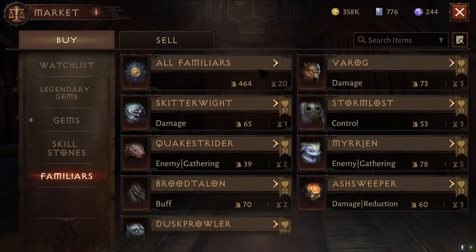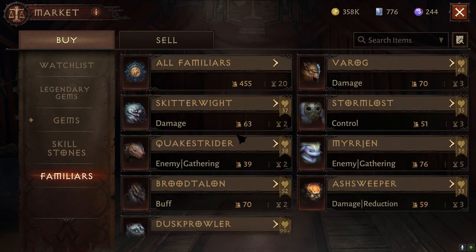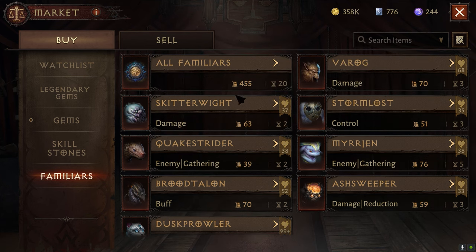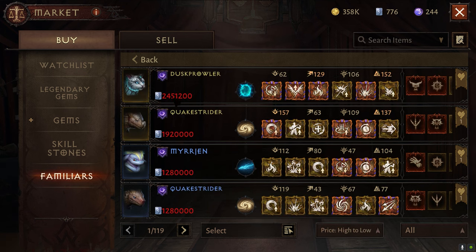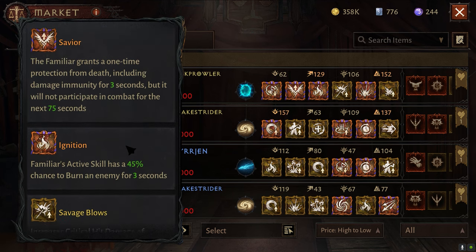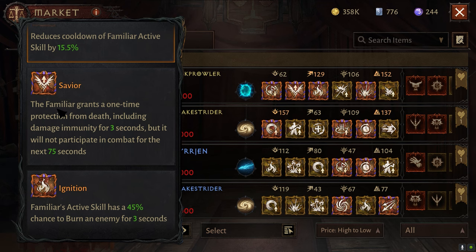If you go to the familiars marketplace here, you can see many, many different ones. You can go in and check out the prices — different servers might be slightly different — but this is another way you can get rare familiars you're looking for. You can put filters as you please, and sort by pets specifically. You can also see the god-tier ones with many, many strong legendary sets. The best one a lot of people are saying is Savior, who gives you like damage immunity for three seconds.